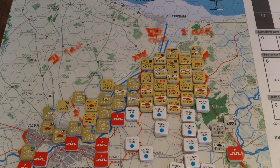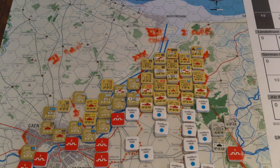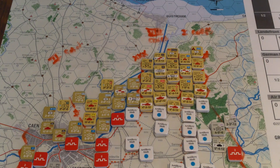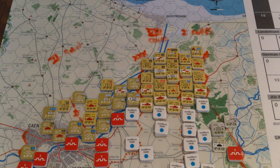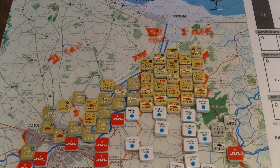Basically we start with the Allied player turn and the movement phase. This is different from the normal procedure. Within the movement phase, we start with the air point allocation segment — we do have air points each turn, but they're all expended on this turn as part of the carpet bombing. Then the weather segment — in this scenario the weather is fixed; this turn it is dry all the way around, so no effect. Then supply determination — very rudimentary supply rules. Headquarters need to trace to the edge for the Germans, or across the Orne river for the Allies. Then construction segment — we might be able to construct a bridge or destroy bridges, but I'm not going to worry about that right now.